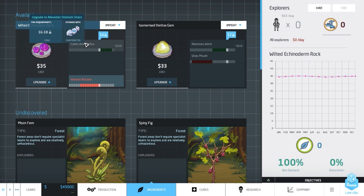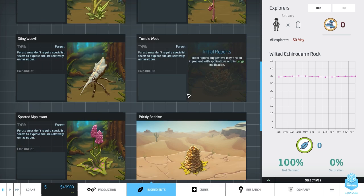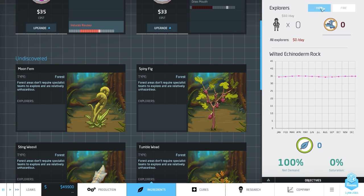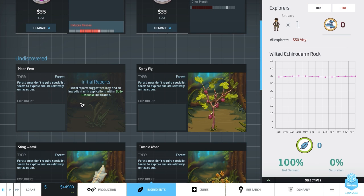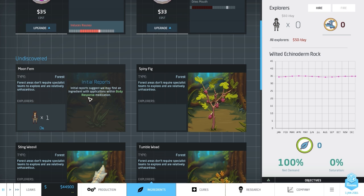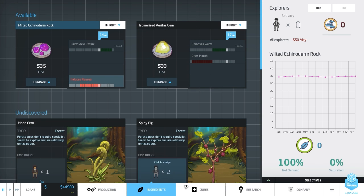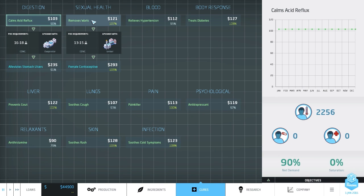When you mouse over sections it also shows upgrade paths. This one for example upgrades to 'alleviate stomach ulcers' and shows you the piece of equipment needed and the strength it needs to be at. There are also different ingredients here that we can research - we actually have to hire a scout for 5,000 to do that. We'll hire a scout and send them out to find a moon fern by exploring the forest, so we can find new ingredients and make more things. There's a queues tab showing what we currently have and what upgrades are needed.